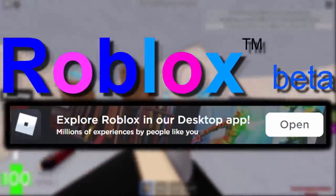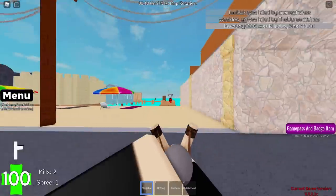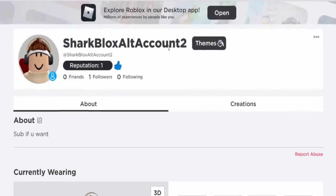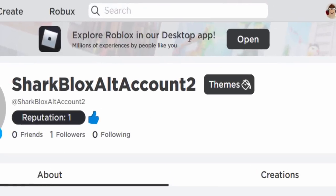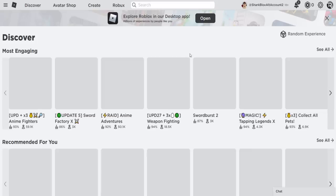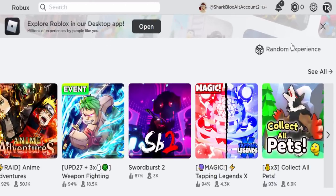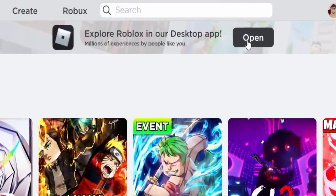So I guess we're going to check out the new updates in today's video, because Roblox is promoting it for everyone to use. Over on one of my old accounts — I literally just made this a few minutes ago — you guys can see it popped up here: 'Explore Roblox in our desktop app. Millions of experiences by people like you.' You could literally go to the Discover page and play some of these games. If you don't like this message, you can click the cross.